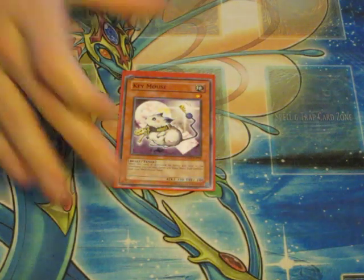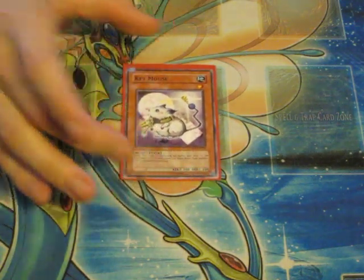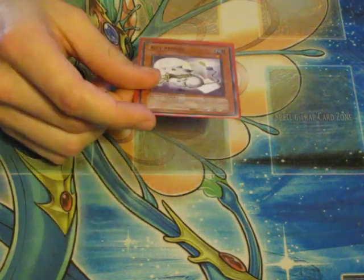Next we have one Key Mouse, nice little guy, a tuner and also a beast. When this card is destroyed by battle and sent to the graveyard, you can add one level three or lower beast-type monster from your deck to your hand. He also searches out Moja and one other guy.